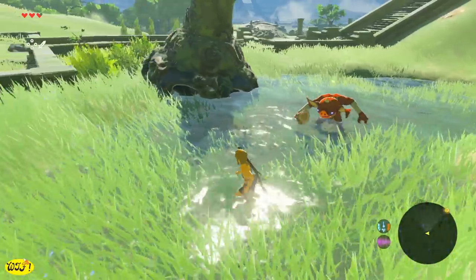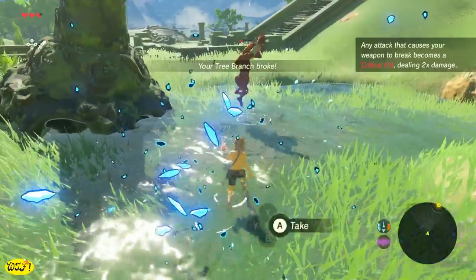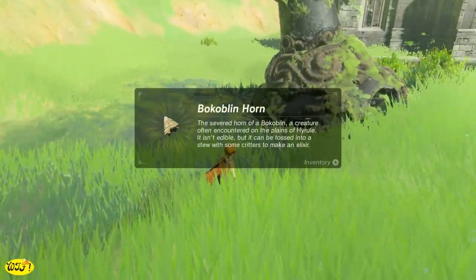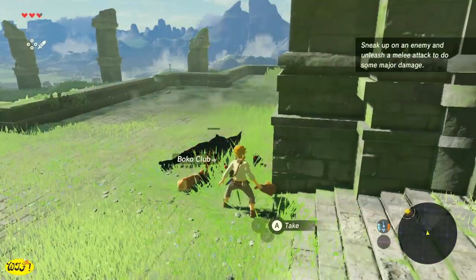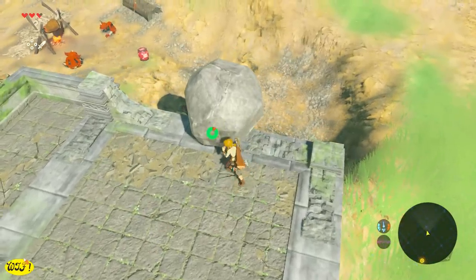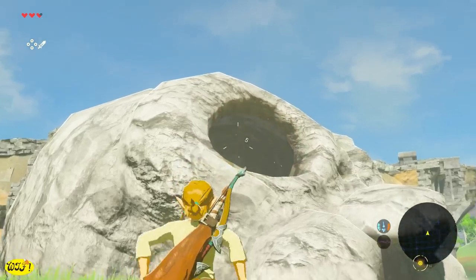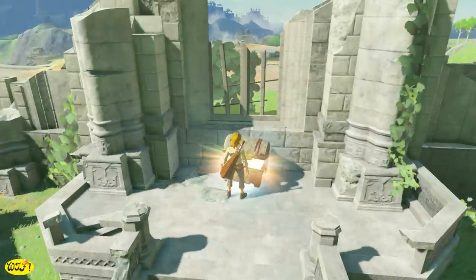Let's keep making our way to the Temple of Time. You're going to run across a couple of enemies — you don't have to fight, it's okay to run. But if you do fight them, you'll start obtaining better weapons and they'll also drop monster parts, which we need for cooking. If you're patient, crouch down and sneak up on them for a one-hit kill. You can also use the environment to your advantage — push boulders off cliffs, or shoot down a lantern in a skull encampment.